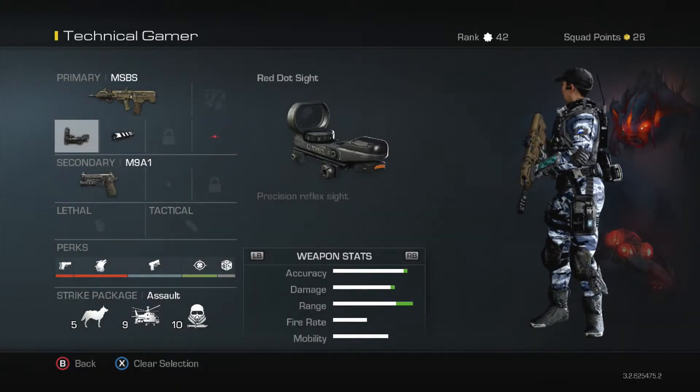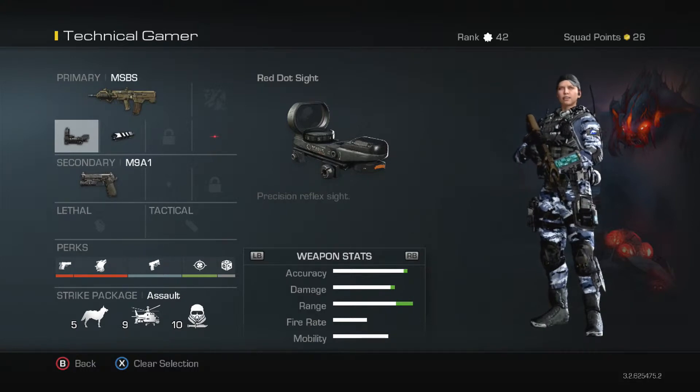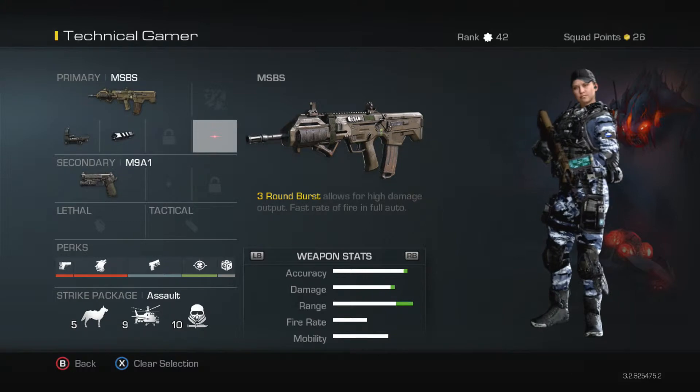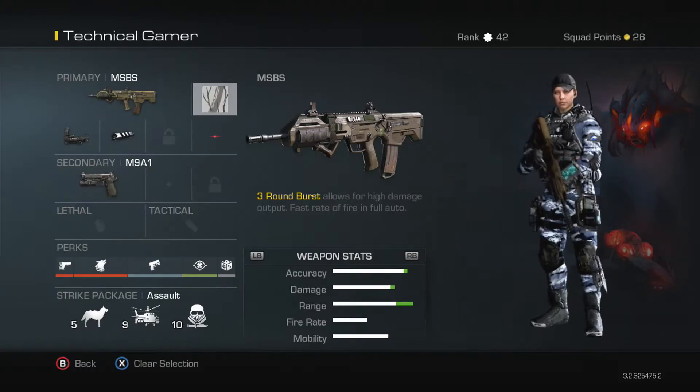Hi guys, I am back. Let's get on with the Class Setup. MSBS with Red Dot and Muzzle Break. You can have any Red Dot you want, any Camo you want. I am just going to put the Snow one on at the moment.